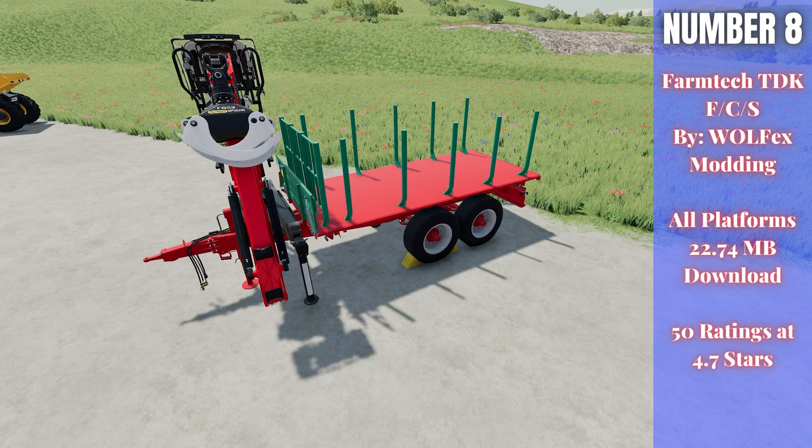For number eight, we have the FarmTek TDK1500F/C/S. This is by WolfX Modding, 22.74 megabytes to download for all platforms, currently rated 4.7 out of 5 stars with 50 people having rated it. The pack has two different trailers. This one is the $22,000 TDK1500F with the log crane on the front, which I thought was really cool to see — a FarmTek trailer with the log crane. I really like this configuration; I think it looks pretty sweet.